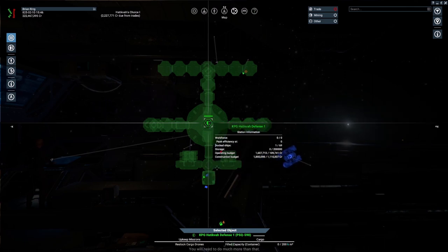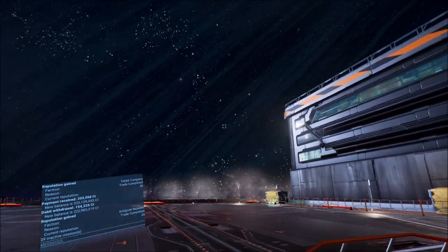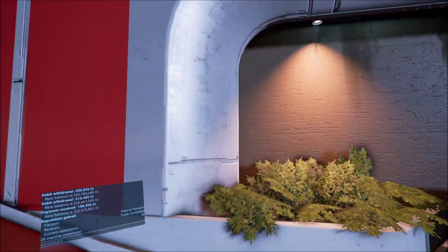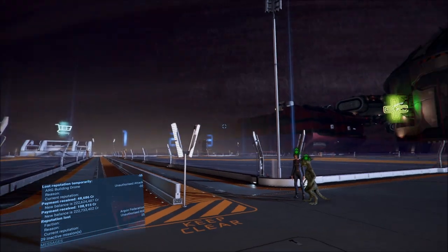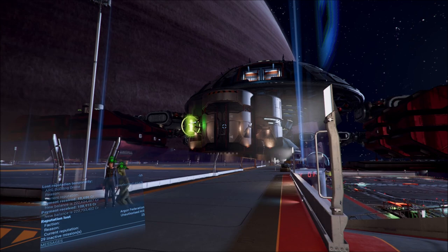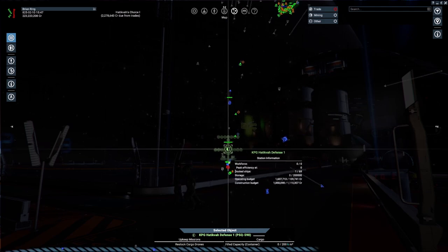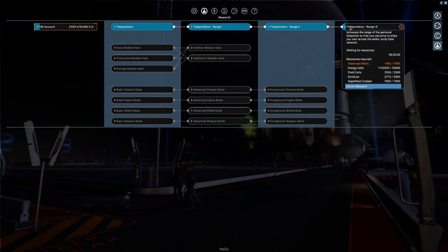Let's go ahead and teleport down to the defense station. This thing is probably going to start to freak out a little bit as it loads up a bunch of textures and modules it hasn't had to for a while. Looks like we took care of that one guy in pretty short order. Let's take a quick look through the research - all I've done is teleportation, because that's really all I was concerned with at the time. I definitely want to get into some of these mods, but we've made it to the last one.